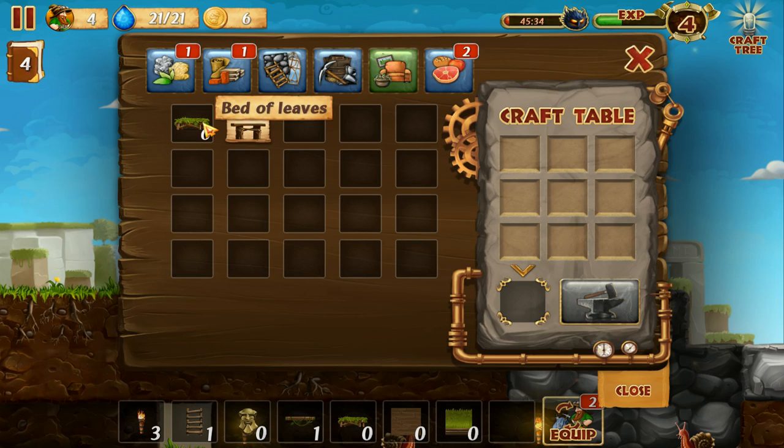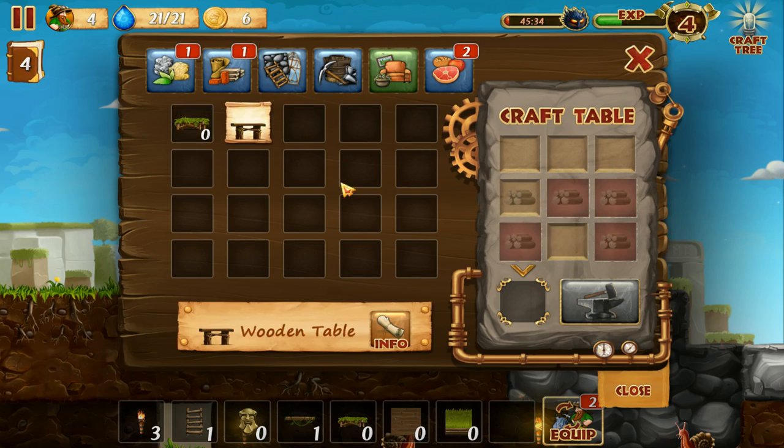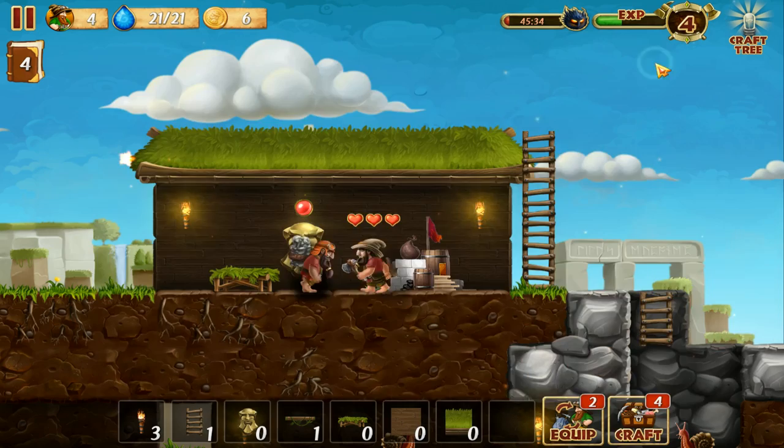It shows you what you have researched. Like the bed of leaves — I already built that one. You need two leaves and three wood to build that. Since I have only one wood and two leaves, I can't build it. It's nice that when you click it, it shows you what you have to do. For a table, I need to get a lot of wood.